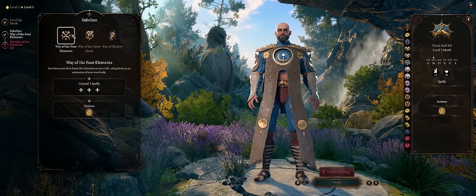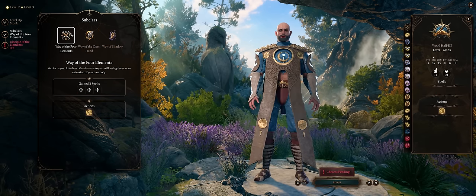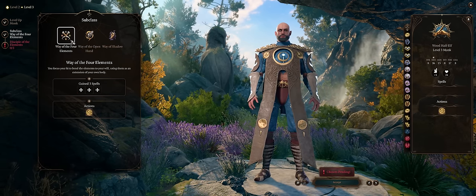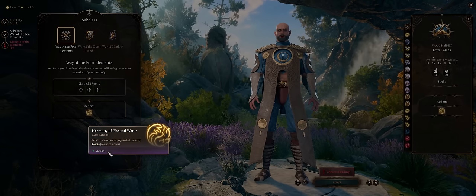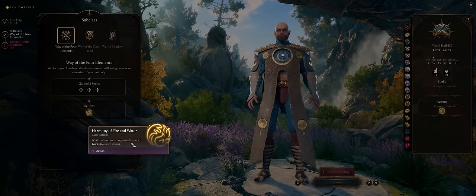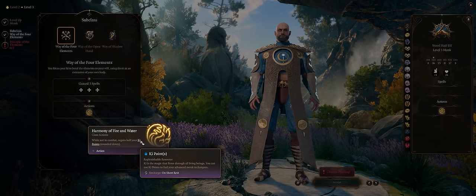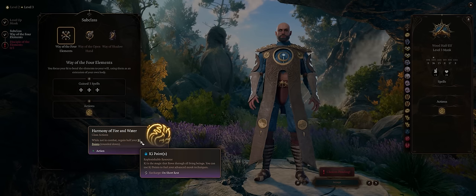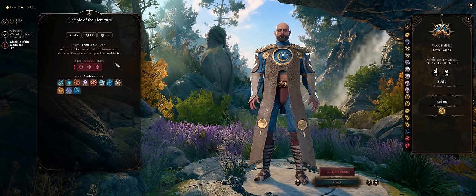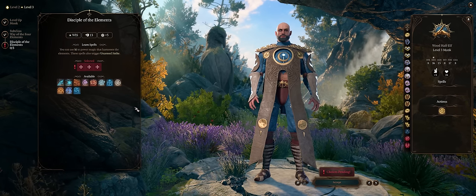You have two unique abilities first. Harmony of Fire and Water is once per long rest and can restore half of your ki points per use — great, because the more ki points you have, the more you can spam your elemental abilities and also Flurry of Blows for dual attacks. You also get to pick your special Bender spells.